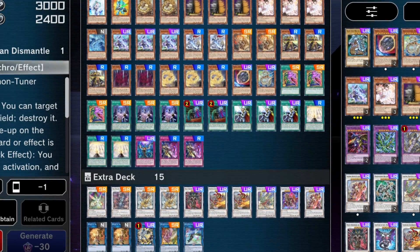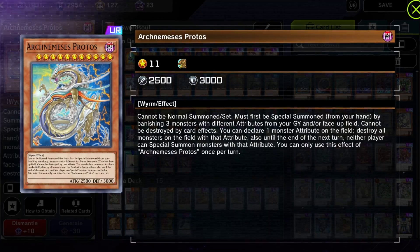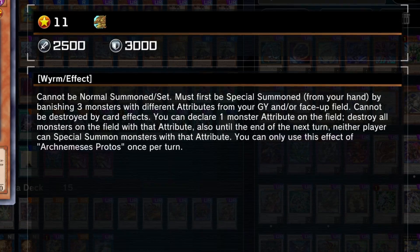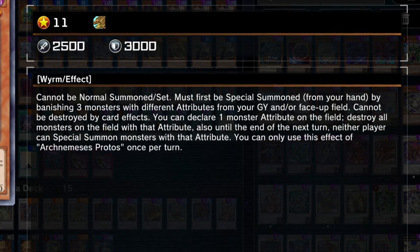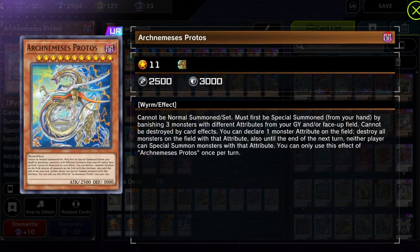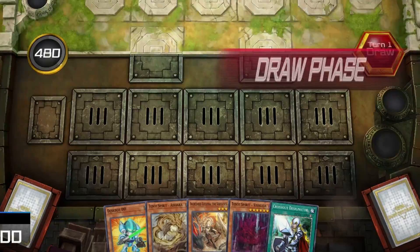It's a very easy deck to pick up and learn, but hard to master — you're going to make some mistakes, but that's just the growing pains with any deck. Another key monster is Protos. Protos lets you banish three monsters from your graveyard with three different attributes and special summon itself, then you declare one attribute and destroy every monster on the field with that attribute. Most of the time you call DARK since Protos is immune to its own effect, and until the end of the next turn neither player can special summon monsters with that attribute, locking out most of the game-ending extra deck monsters.